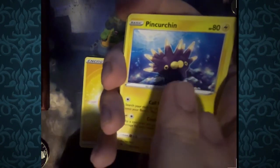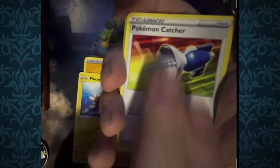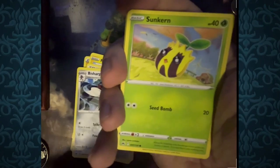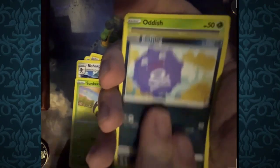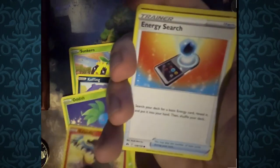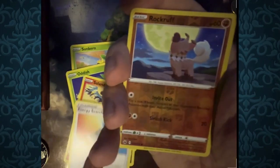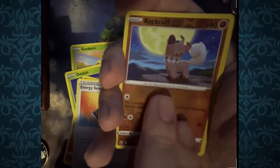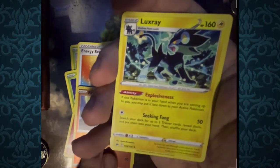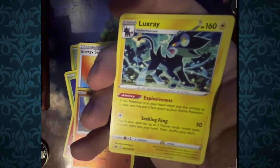Next Crown Zenith pack: Electric Energy, Pink Churchil, Pokemon Capture, Bish Art, Suncrum, Coffin, Oddish, Salandit, already getting a few repeats, Energy Search, Reverse Foil Rockruff, and for the rare, a wing-at-the-moon Luxray. Very pretty looking — I like the blue and yellow lights clashing with each other.